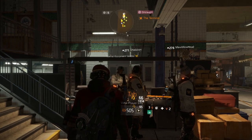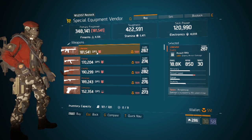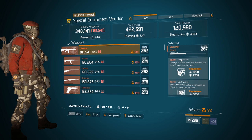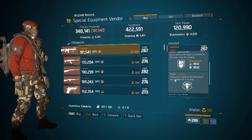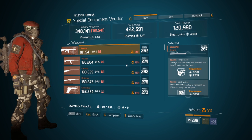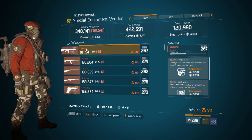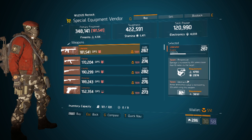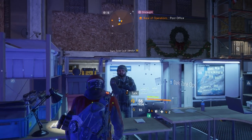Our first stop is the base of operation terminal special equipment vendor. I usually don't recommend this, but today I'm gonna recommend the Liberator. It already has Responsive and Destructive, and you can roll the third slot for something like Ferocious, giving you a solid PvE weapon. The Liberator is a variant of the M4 — the recoil is a lot stronger, so you'll be all over the place if you don't control it well, but it's still an M4. Use these for your PvE builds.